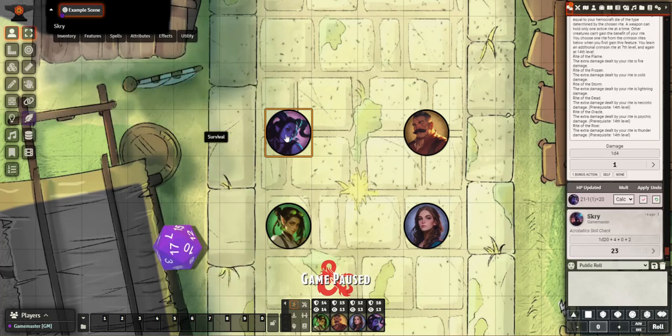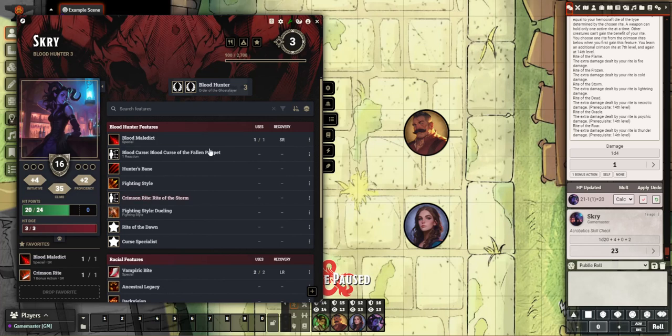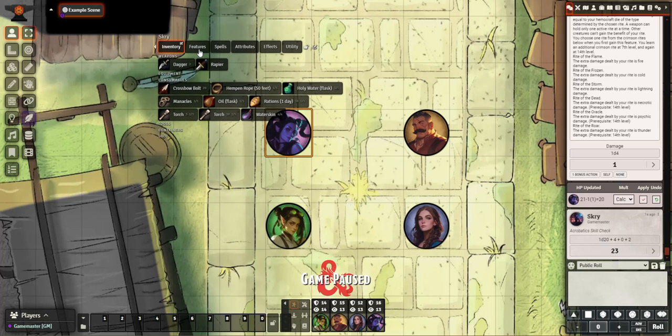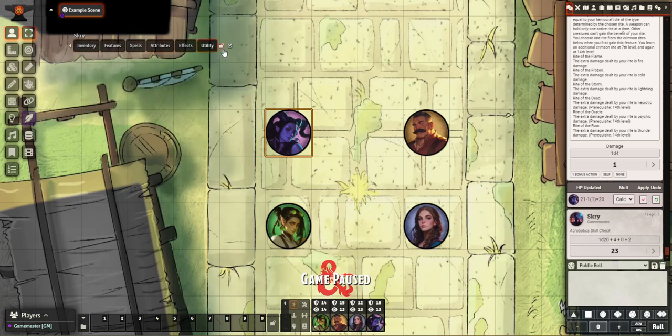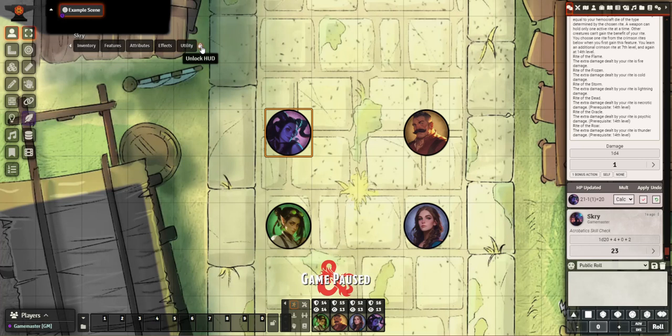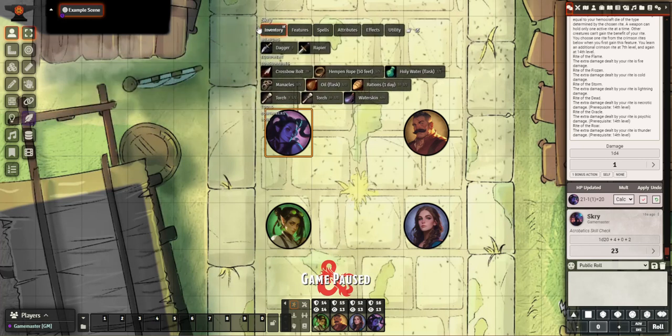You don't have to go into your sheet and roll it from here if you don't want to. You'll see this little bar up here — you should be able to drag it and move it around. If you can't, it's because you've got this lock here, and you can unlock it to allow you to move it around.